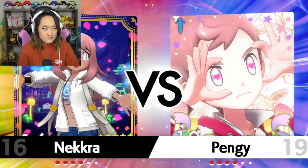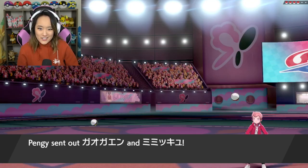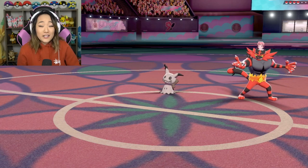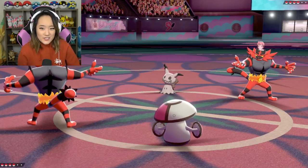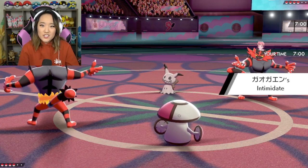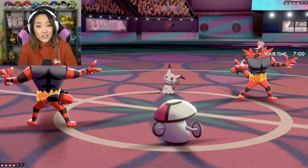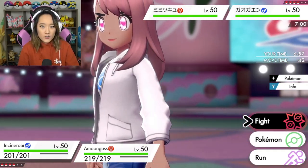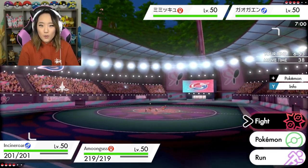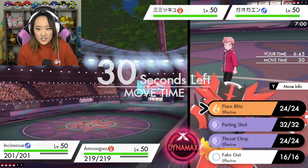I feel like it's not a Series 12 game if you don't bring both of your restricteds — you kind of have to in most situations, and this is one where we definitely want to bring both, otherwise we might not be able to deal with the Dynamax. Pangie is sending out Mimikyu and Incineroar to kick things off and we've got Incineroar and Amoonguss. This is tricky because Mimikyu is a ghost type which means we can't Fake it Out, and we don't know the speed tiers of either Incineroar — so if Pangie goes for a Fake Out with his Incineroar, it could be a coin flip.